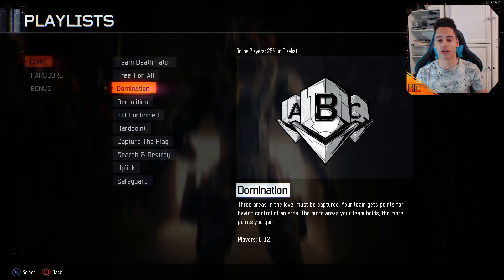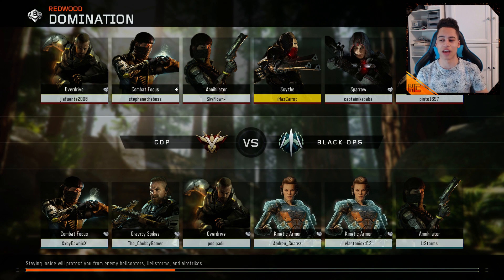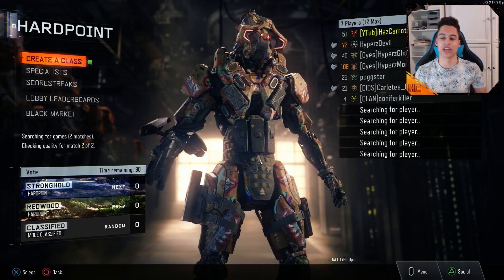Pick whatever game mode you want to play. In this instance I'm going to go to domination — just search for it and get into a lobby. You can see it put me straight into the game, which you don't want. You want to be in the pre-game lobby. I messed up with domination, so we're going to hardpoint instead.